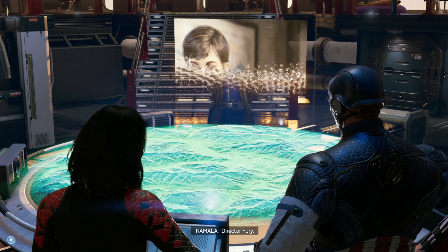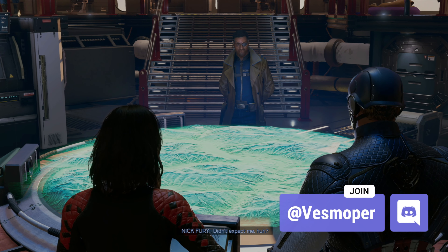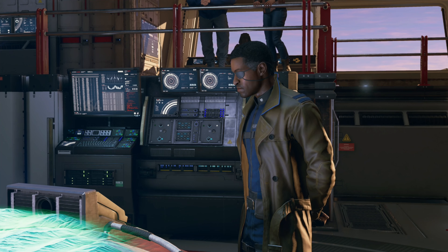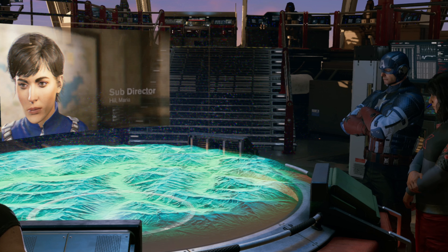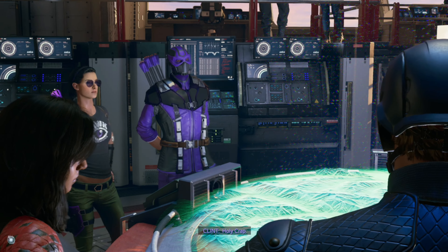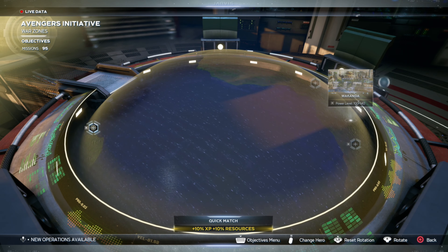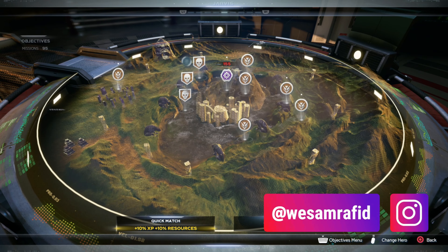They reworked the work table, and the goal from this patch was to make the onboarding process easier for new players — it's more beginner-friendly. It also marks the return of Nick Fury on a new mission that came with this update. All drop zones, hives, and threat sectors can now be accessed from the work table at any time.